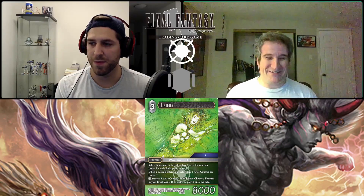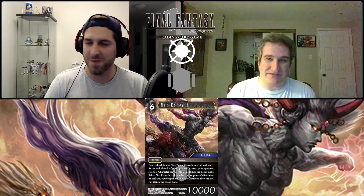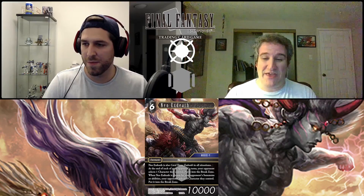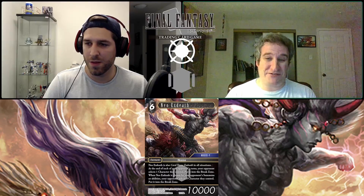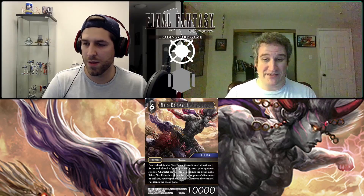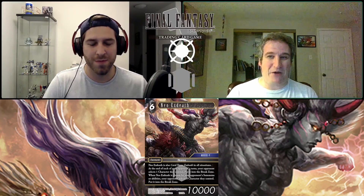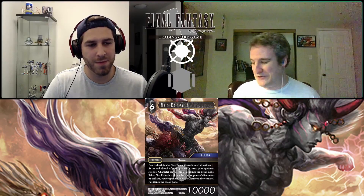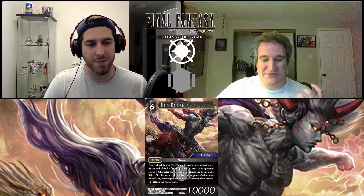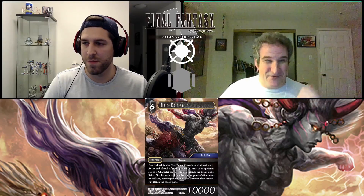Next up is Neo X-Death — a six cost, ten thousand power forward, job None, from Mobius, Category Five. Neo X-Death is also card name X-Death in all situations. At the end of each of your opponent's turns, your opponent selects one character they control and puts it into the break zone. When Neo X-Death is chosen by your opponent's summons or abilities, your opponent selects one character they control and puts it into the break zone. This card is ridiculous — he's just ten thousand power, so hard to deal with unless you have a straight break effect.